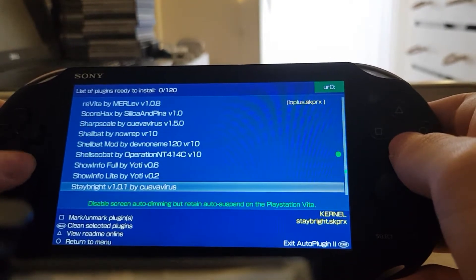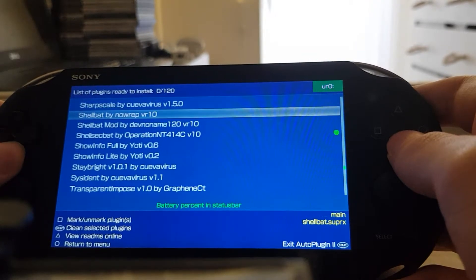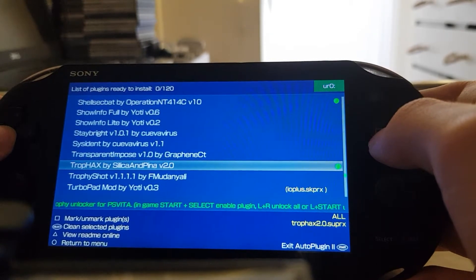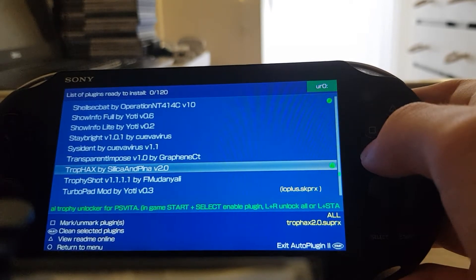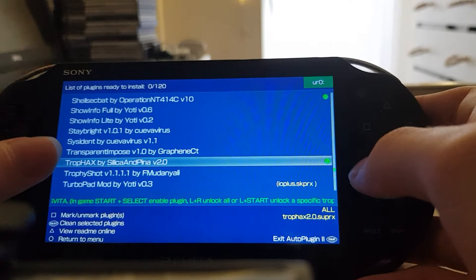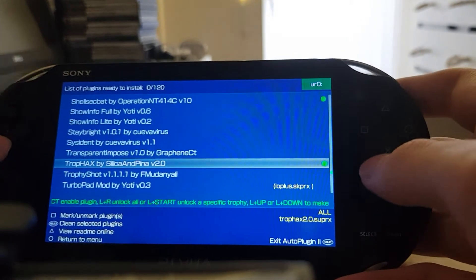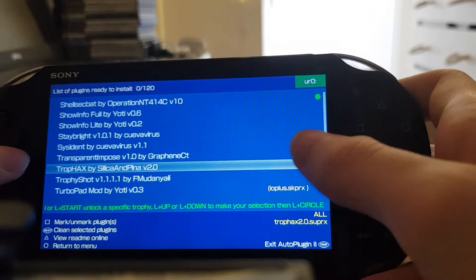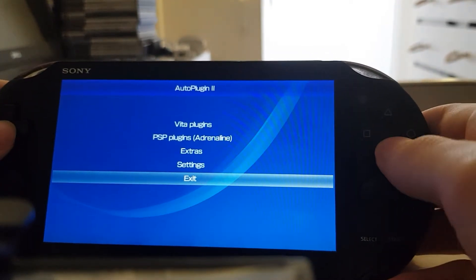Just scroll all the way down to TrophHacks by Silica Pina. It's also called Universe Trophy Locker. To enable it, you press Start and Select in-game, then press L plus I to unlock or L plus Start. You just need to install it — I already have it installed — and once you do, restart your Vita and the plugin should be working.